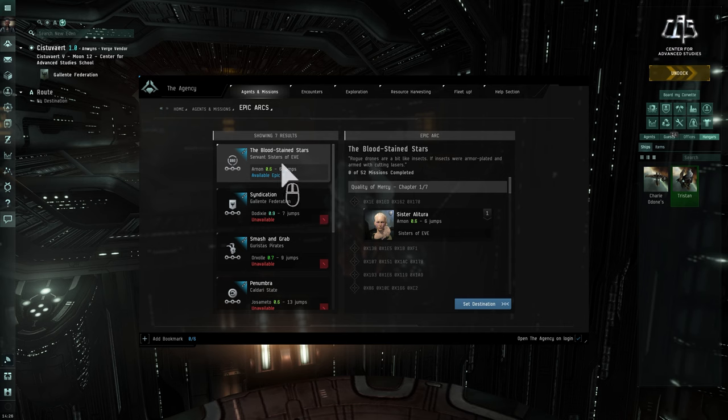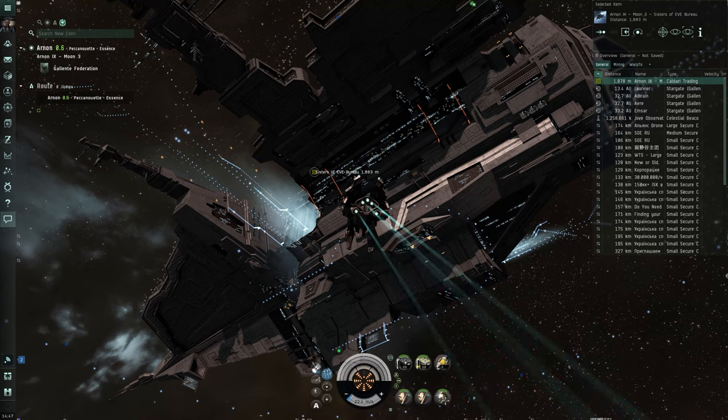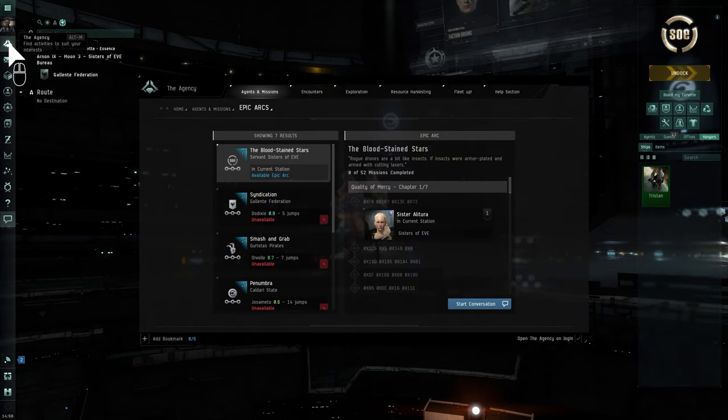To begin an epic arc, simply select the one you're interested in and hit the Set Destination button to head out and meet your agent. Once you arrive at your agent's station, open the Epic Arc screen in the Agency window and click Start Conversation to receive your first mission.